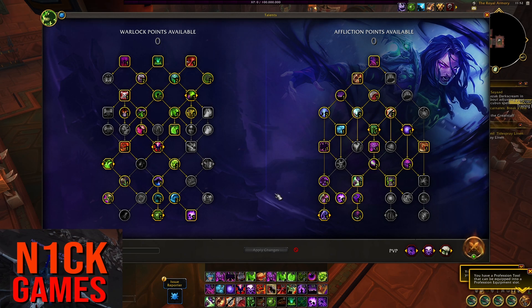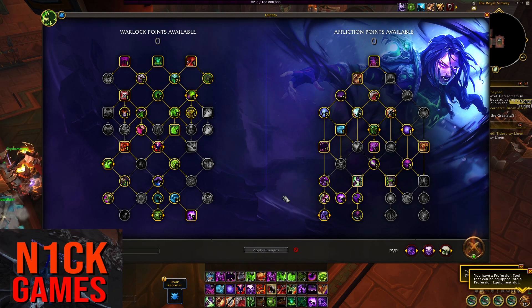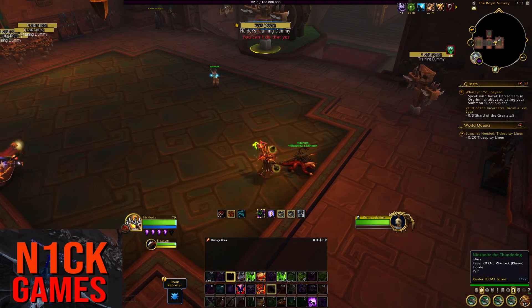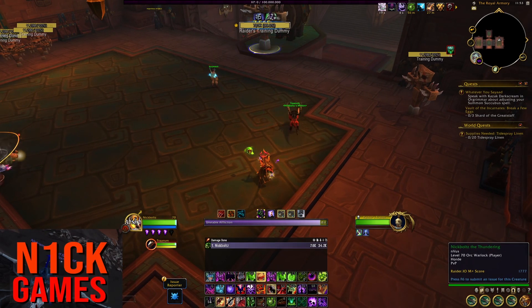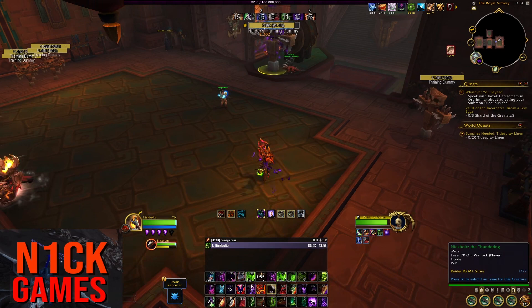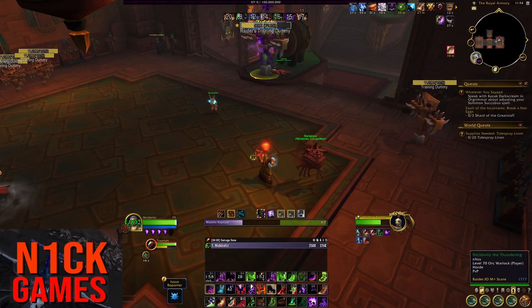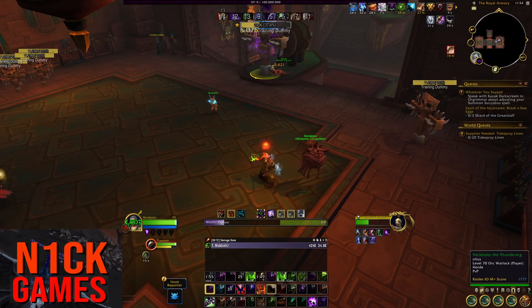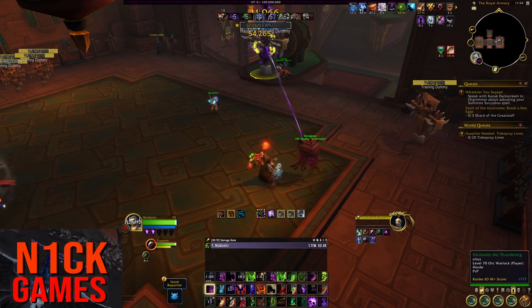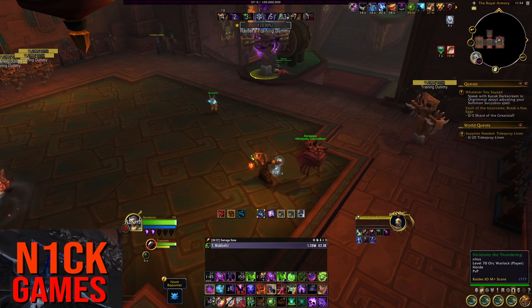Now that we went over the talents, I'm going to go over the build and how it feels damage-wise on single target. I'll update you on the stat priorities, and then that'll be it for this video. So to start off, we're going to double Soul Tap to get our shards up. We're going to start off with Haunt — I'm going to Lust here as well. Then Agony, Corruption, Siphon Life. I'm going to build three stacks of Shadow Wind Brace, then Dark Glare with cooldowns. I'm using Horn of Valor. Spam Rapture here, refresh Haunt, Soul Tap, then Rapture. We're going to reapply our dots here in a second.